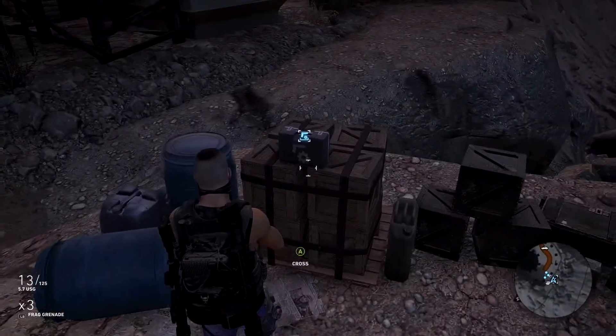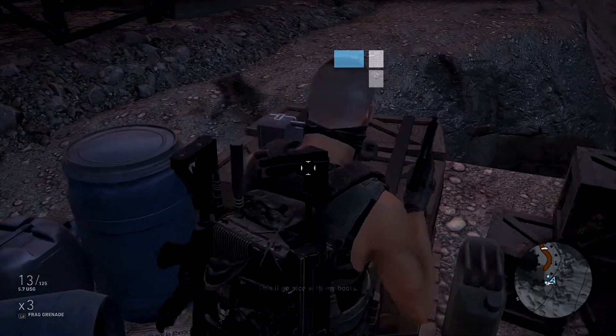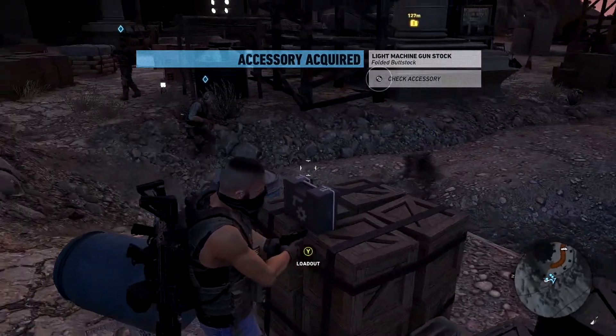So that's it for this quick tip on the folded buttstock for the Stoner LMG A1. I'll see you next time. Thanks for watching!